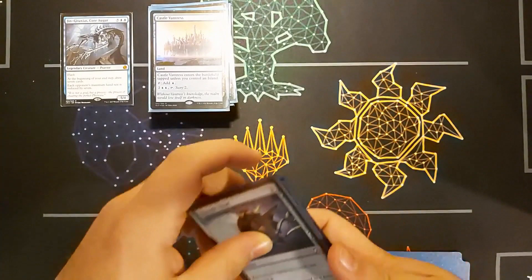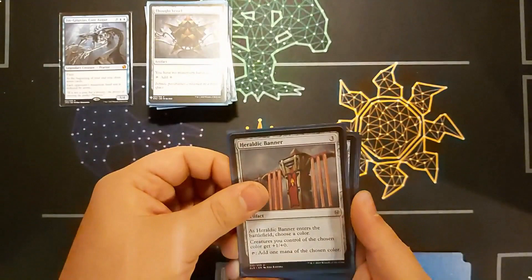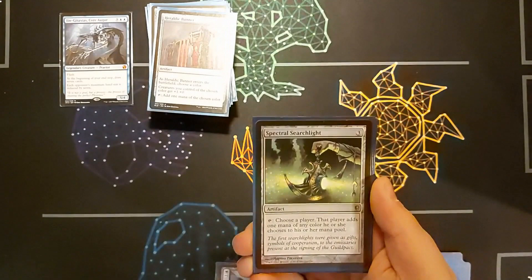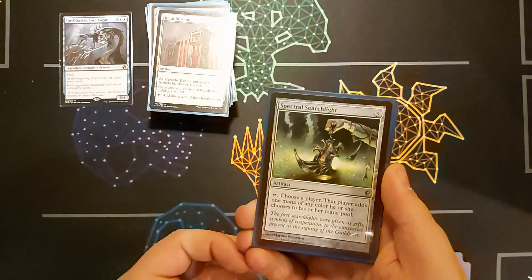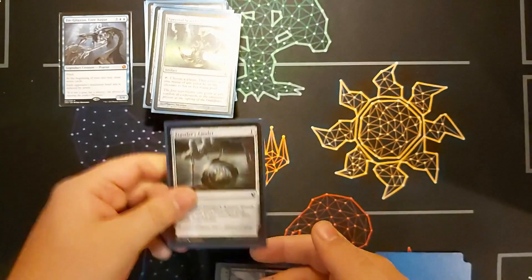I then have four different mana artifacts. I've got Thought Vessel — another maximum hand size card that taps for colourless. Heraldic Banner — all my blue creatures get +1/+0 and I can tap it to add a mana. Spectral Searchlight — tap, choose a player, they add one mana of any colour. It's a really good politics card. And Traveler's Amulet — sac it to get a basic land in hand.